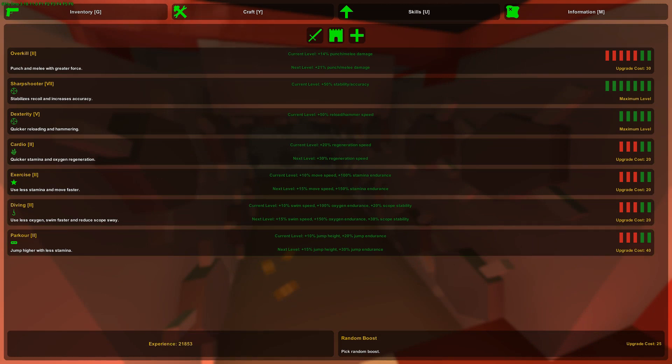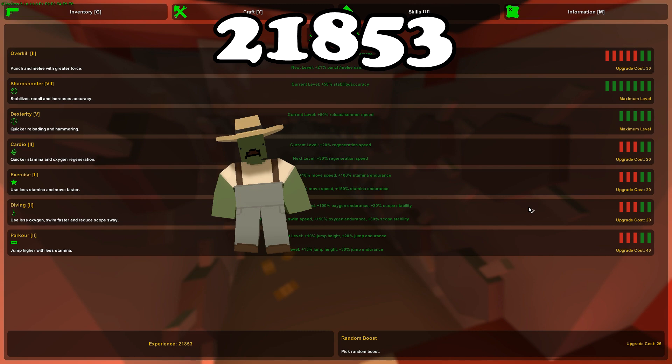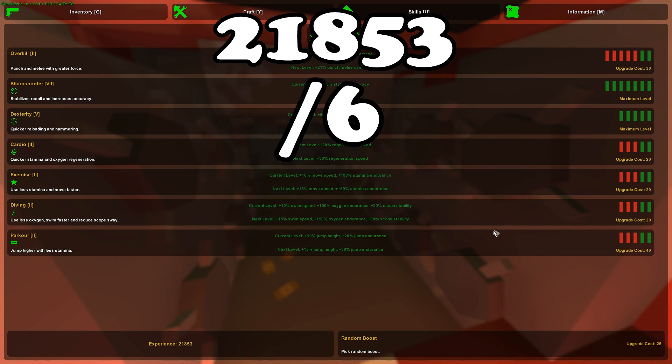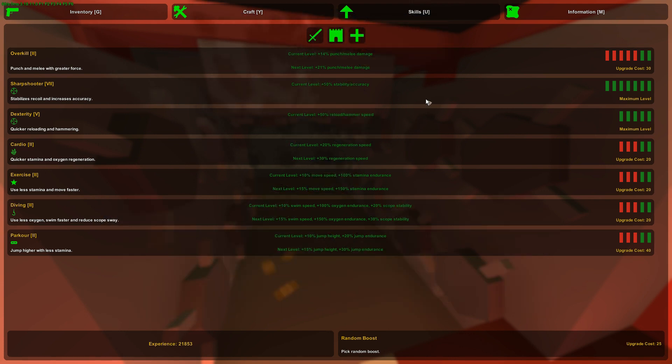Before I show you how many items I got, I'm gonna check how much experience I have. I've got 21,853 XP. Let me get my calculator — one zombie gives you 6 XP, so dividing that by 6 gives roughly 3,642 zombies. Some zombies were killed by traps as well, so I killed about 4,000 zombies total.